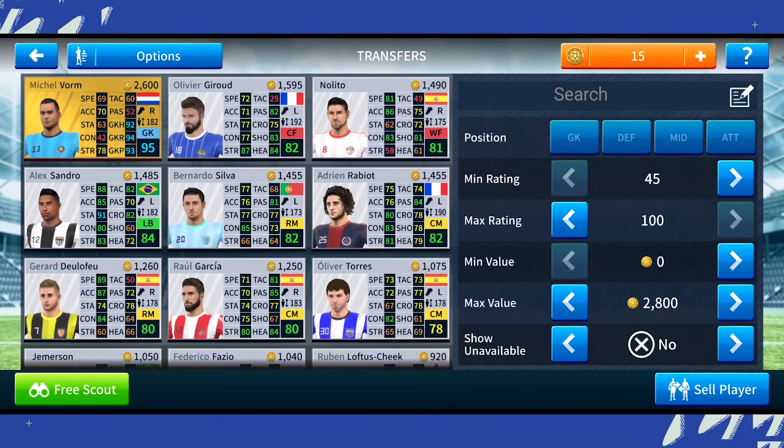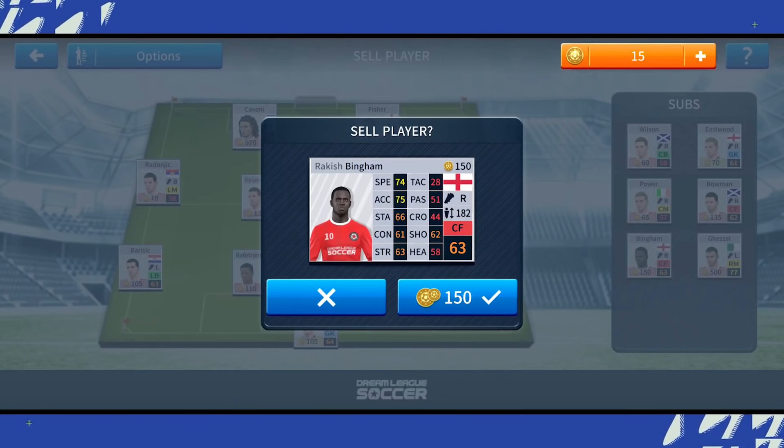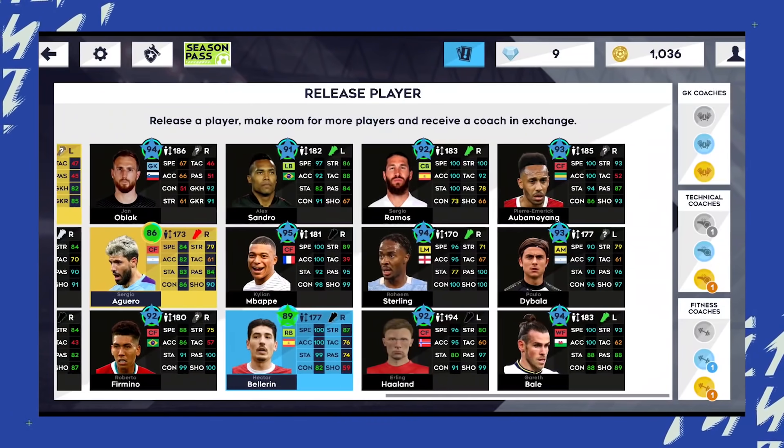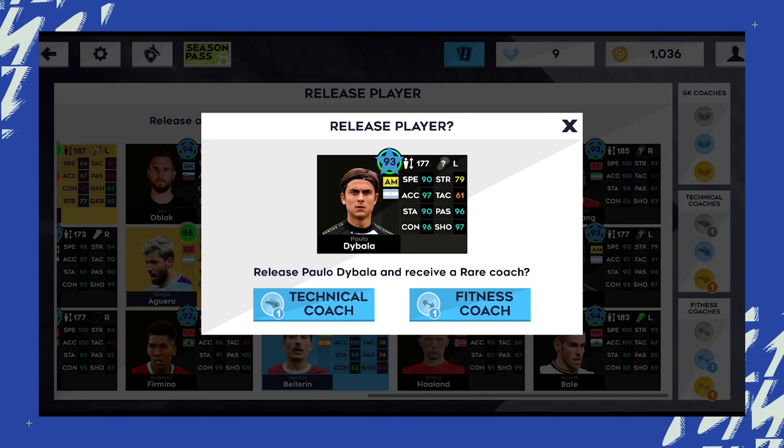I saw so many comments demanding that we don't get coins back when we release a player, as our players get converted to trainers. So maybe people want coins back instead of a trainer, just as we used to get in DLS 19.